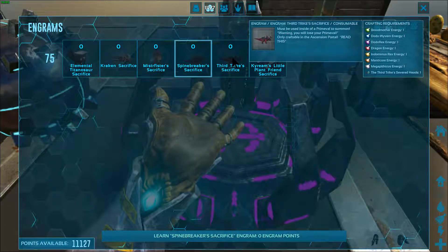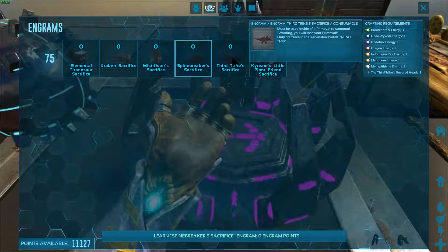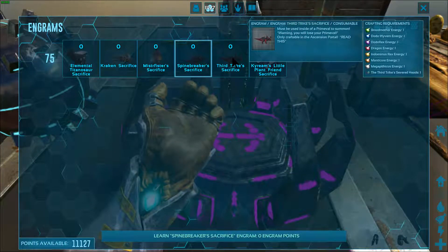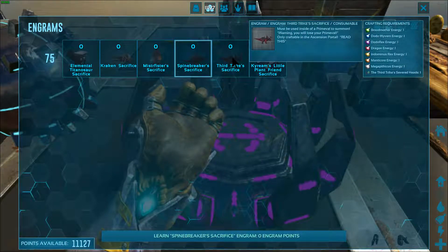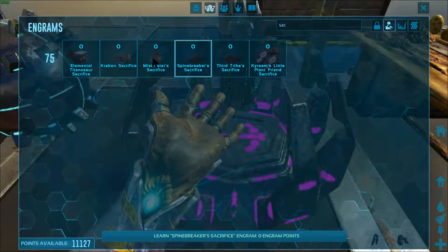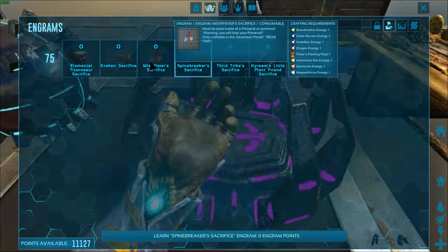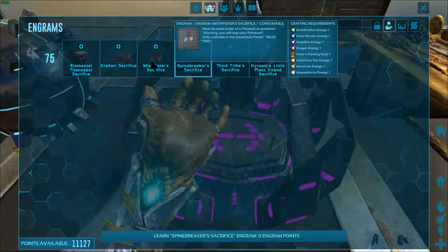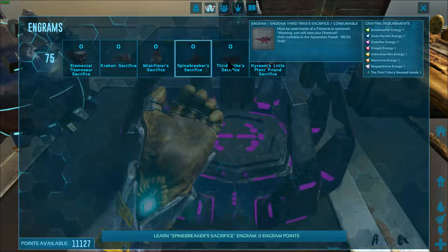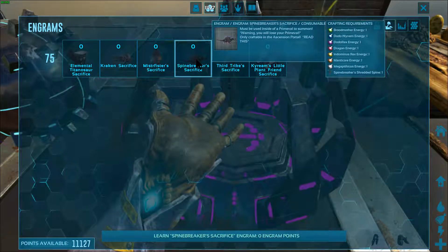We also need to tame up a Primeeval that we're going to sacrifice to summon the boss, so we're going to have to have at least one extra Primeeval that we've tamed up that we didn't kill for energy. Basically, more than anything, we need energies. I'll probably start by getting us a Mr. Pfister — that's a fun one to ride around on. And I definitely want a Spinebreaker. The Third Trike's really fun too — amazingly powerful. But the Spinebreaker, that's the pinnacle.